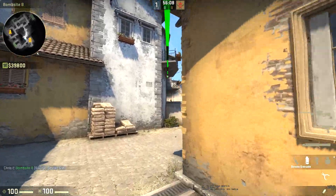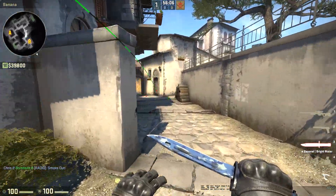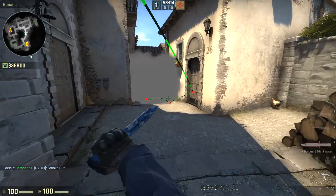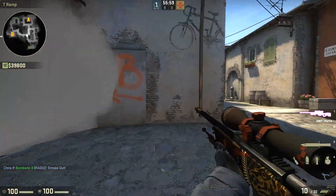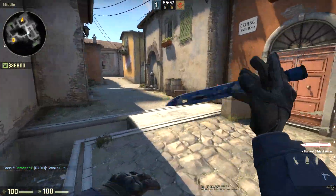With a normal smoke thrown by the CT side, this edge-play isn't really possible. If you want to play on the edge of it as a T player, you've got so much further to run back through the smoke and away, meaning you're much more likely to get punished. So obviously this smoke is far superior on the CT side.